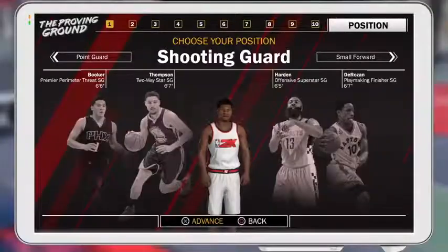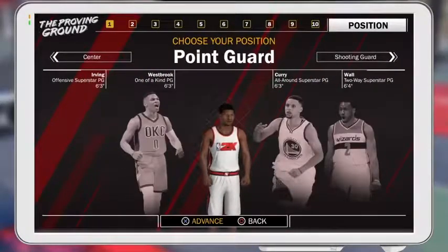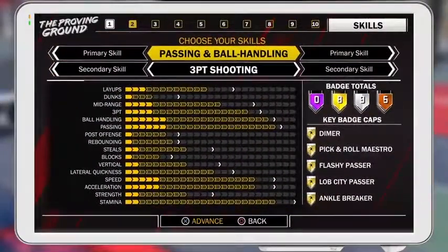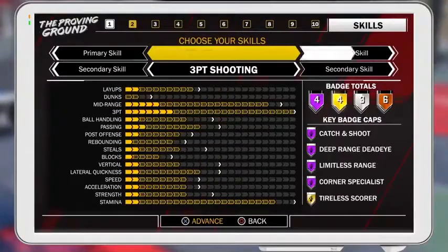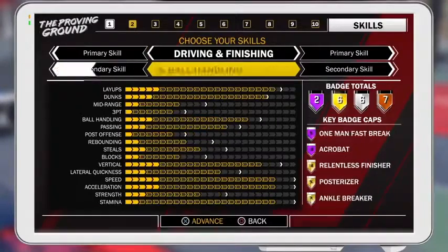Let's get right into it. First off, you need to make a point guard. The most important part: you need to have your primary archetype as driving and finishing, and your secondary archetype as passing and ball handling. This build gives you gold ankle breaker and gold posterizer.